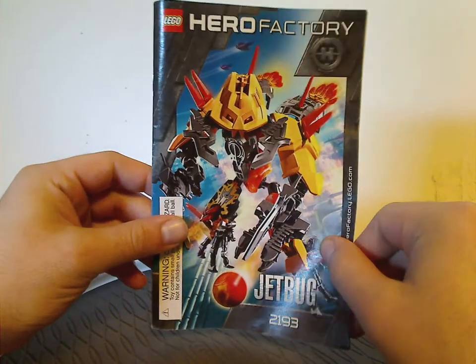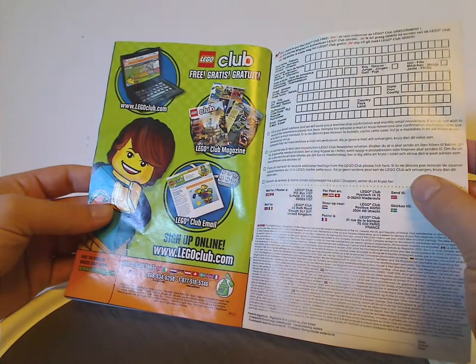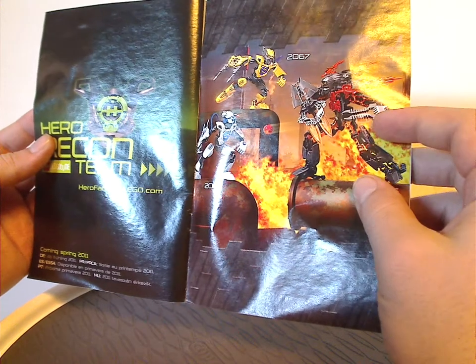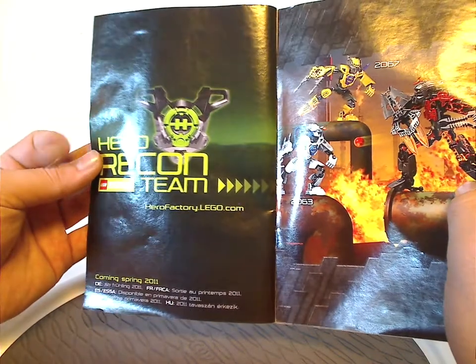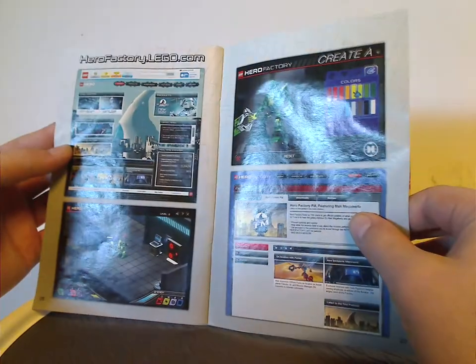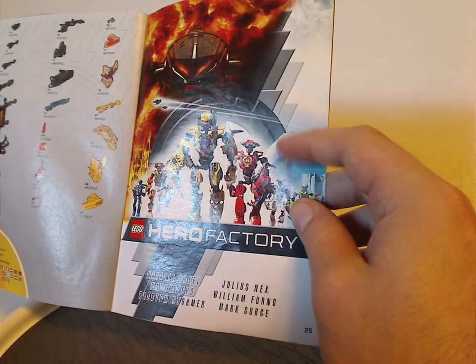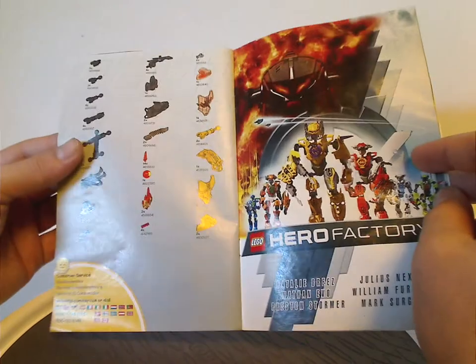And now onto one of the manuals — same pictures on the front. On the back, there's an online survey, an Eagle Wing Kid ad, application, add Lego club, an ad for two of the hero sets fighting against Fire Lord — which will be next Throwback Thursday of course — an ad for Hero Recon Team, which was an awesome thing, an ad for HeroFactory.com, and then all the heroes walking upright with all their names, and the pieces that come with the set, then the last steps.